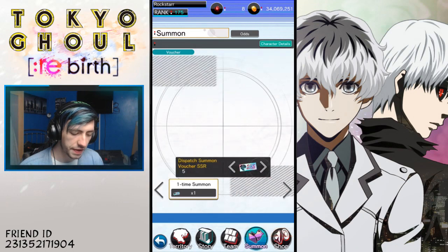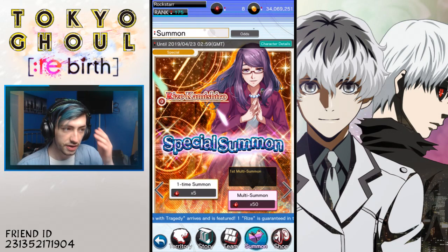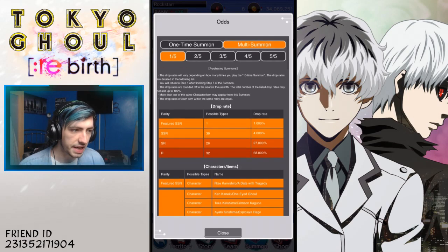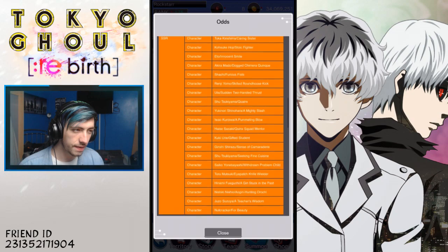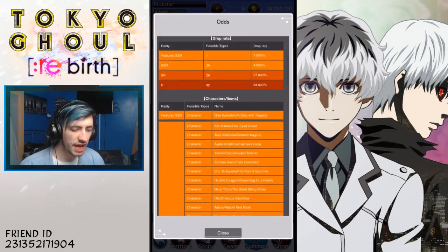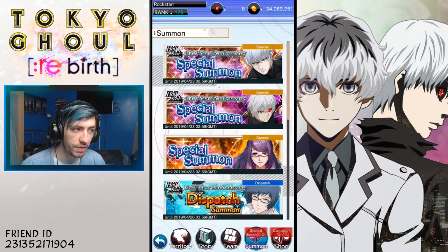There isn't too much in terms of new stuff either. However, there was new stuff that came out this week — we had the Golden Week Breeze. She is out at the moment. She's a decent unit from what I've heard, but I didn't play during Golden Week on JP so I didn't actually get to play as her. She's got all the premium units in there, up to Nutcracker, the Juzo, and the Oguri Nishiki. It's just not worth the banner, I think. I feel like we should start saving Hackers again because we don't know what's around the corner.